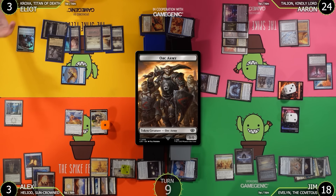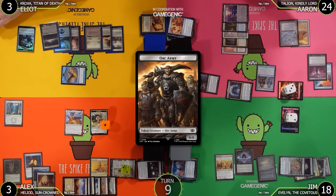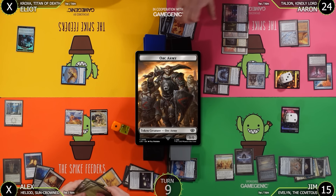Jim reveals he had Entomb and Animate Dead in hand since turn 2. He was hoping to cast them at some point, but the timing never worked out. Jim passes.